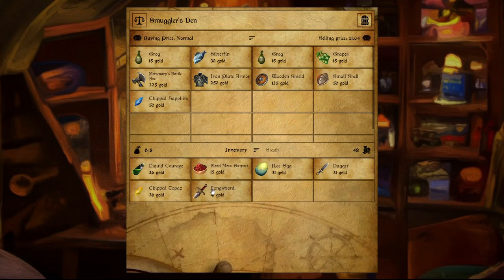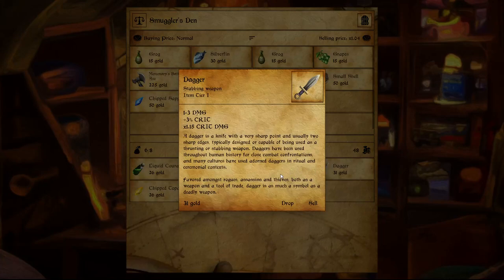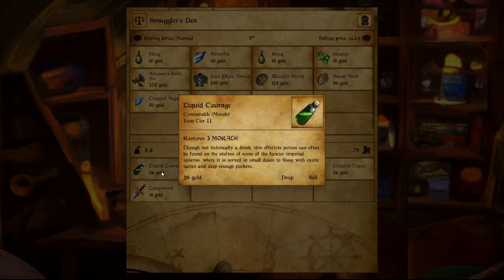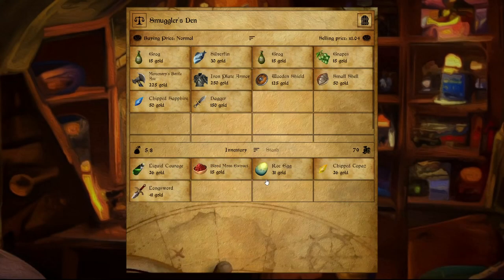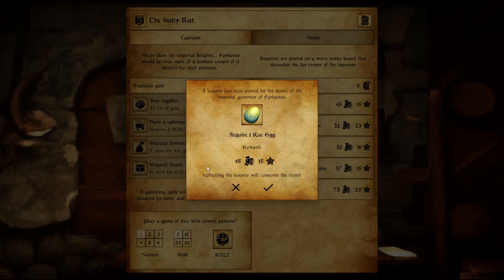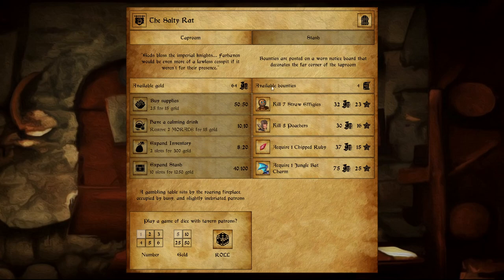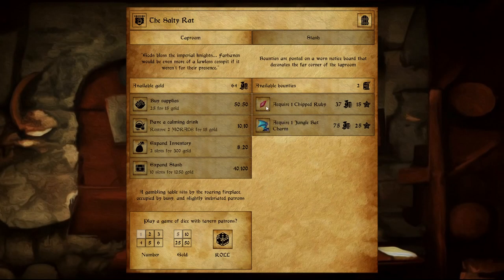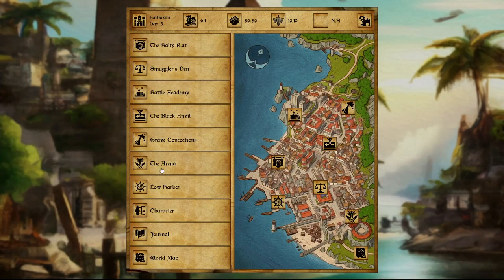Our inventory only has 8 slots, so we're definitely going to be selling some stuff here. Let's put the padded gloves on. I think I'll keep the weapon — what's our damage with this? 2 to 4. But soon we'll have an ability or a skill to use with it. We don't have the money for a skill right now. I'm going to go ahead and sell the dagger, I think. Let's go back to the salty rat.